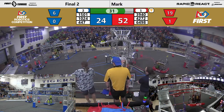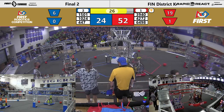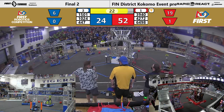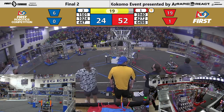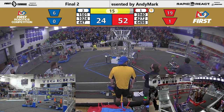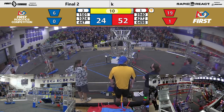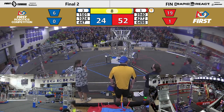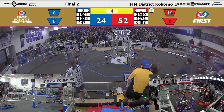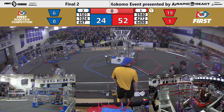Red alliance going for their traversal. Hard defense from Castle Robotics — they're really pushing people around. Here come the twins; they're both on the high bar. 10-24 going mid bar. And there it is. Here comes Castle — they're going to sneak in, get that mid bar. Three Red robots on the bar. 10-24 — oh, falls. Spectacular way to end the match.